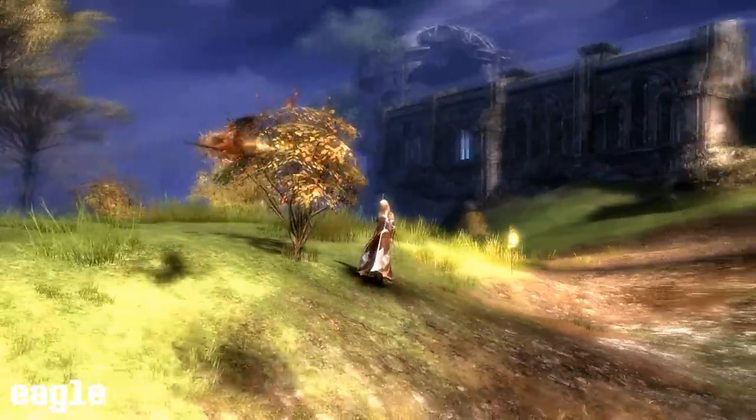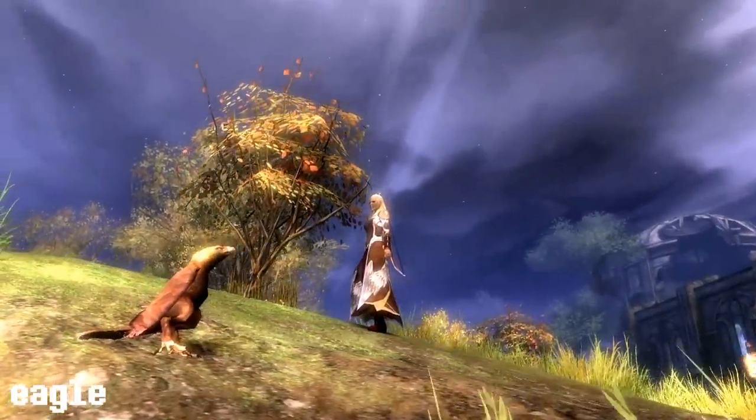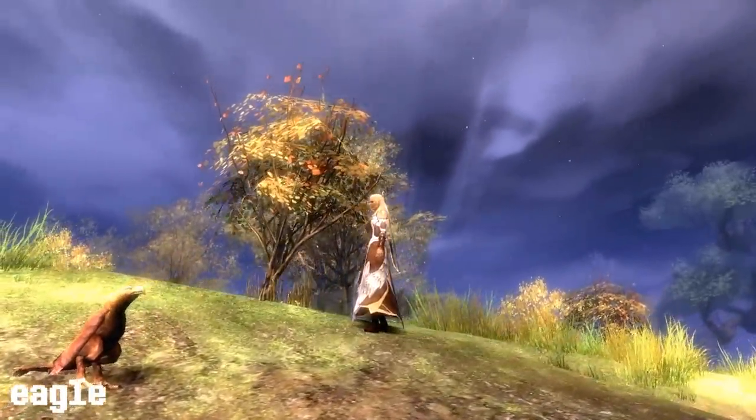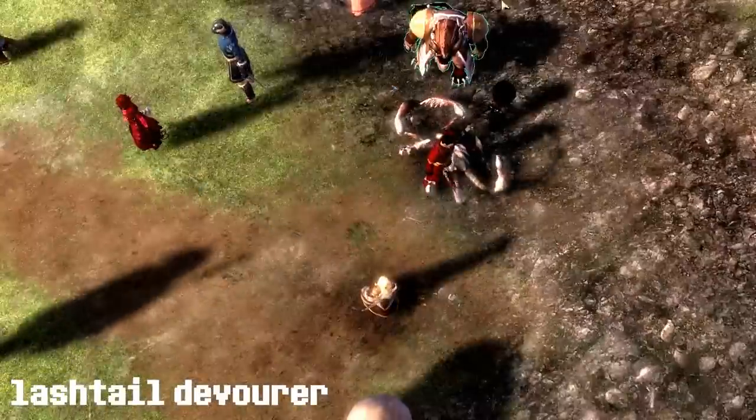The eagle will use a lacerating slash to slash your foes and make them bleed. The lash tail devourer will use rending barbs to — oh, it fucking pushed me off the cliff!